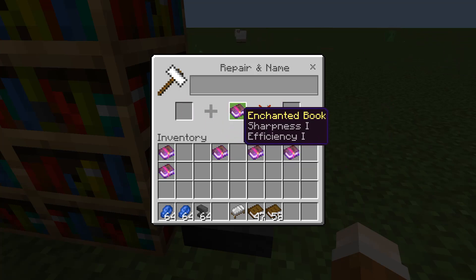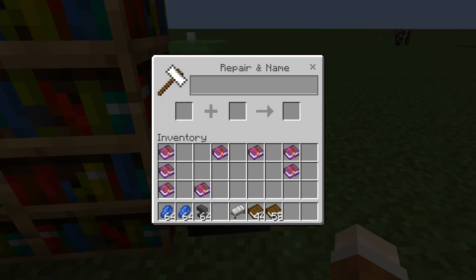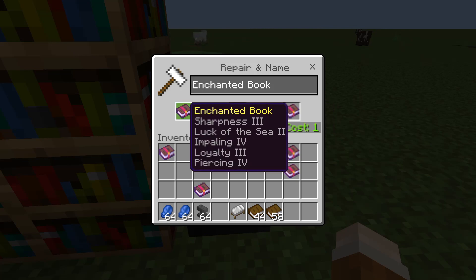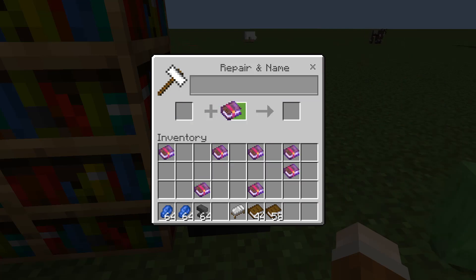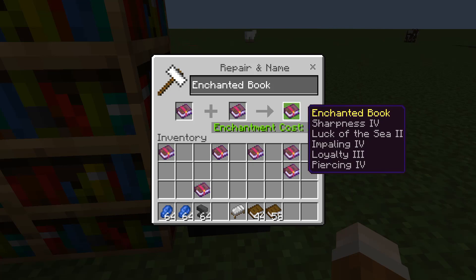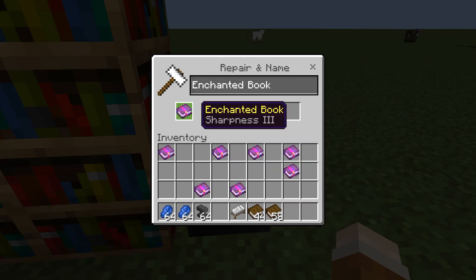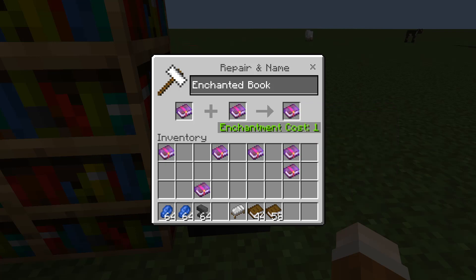Some more examples now but at a higher level. This one is to do with two Sharpness 3 books to get us up to Sharpness 4, and you can see the enchantment cost to do this is one. I'm going to swap the books over and the enchantment cost is now 16. There is no difference between the books aside from the enchantment cost, so you could have lost 15 levels just by having the books in the wrong order. It's really that simple and I'm still surprised that no one has highlighted this before.